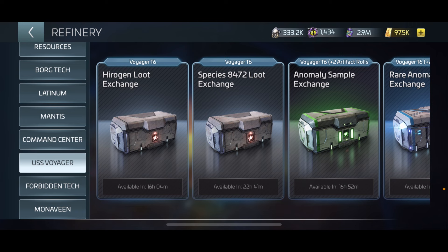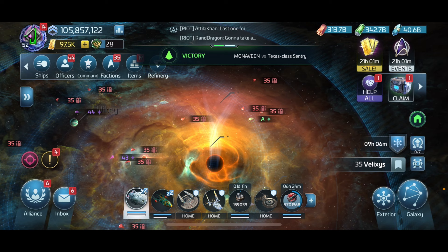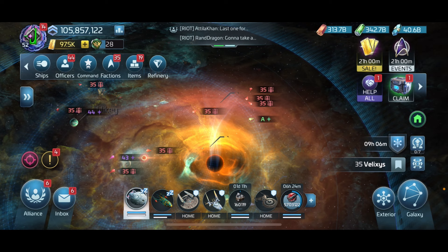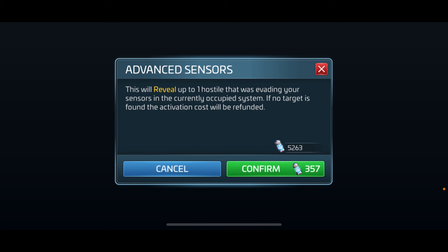On the Hyrogen loot exchange, what you'll get is your summoning juice for the Voyager. Then we have the Species 8472 loot exchange as the next step. Once you summon the hostiles, it's going to summon a supposedly invisible hostile that gets mad at you for finding it - it's fast and it will come attack your ship. But I want to show you something else - how else to use the summoning juice.